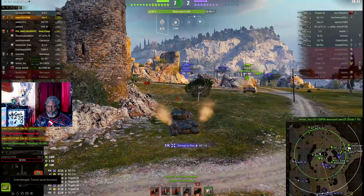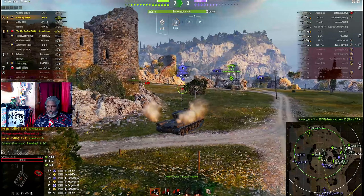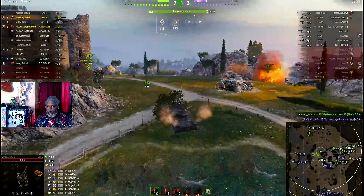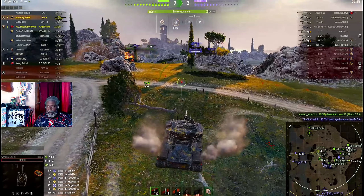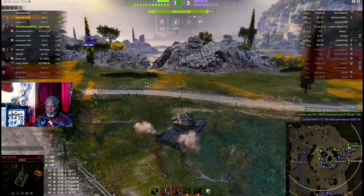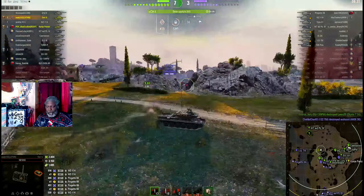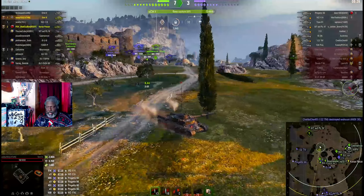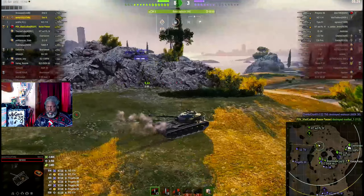Now you see the problem with this location — if you get flanked from the island, basically the one line, you're essentially done. If you can hold the island on that side and stay hull-down, you can control the whole middle. If you can't — good luck winning.